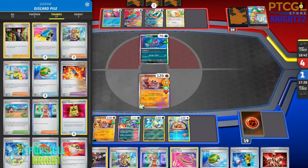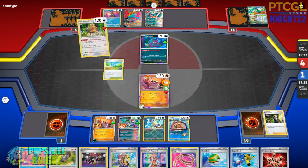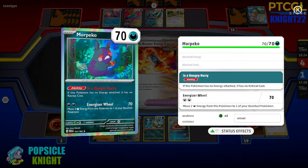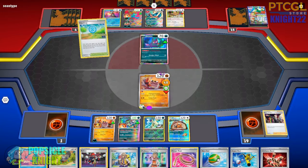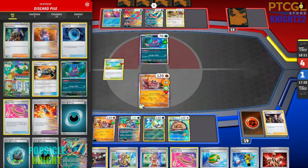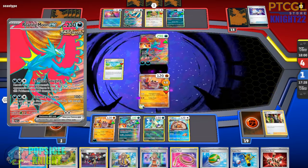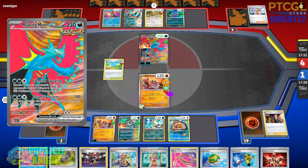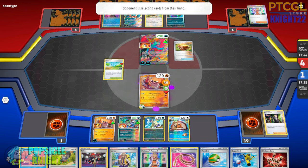We need one more prize. Escape Rope is going to help next turn. We have one more Boss's Orders in the deck — if we can get it, we can target one of their single-prize Pokemon and win. They only have four prizes left so I don't think they can win. We just need to keep Kloff attacking and we should be fine. With Barrel, we can draw into our Boss's Orders and sift through the deck.